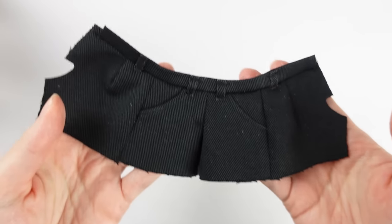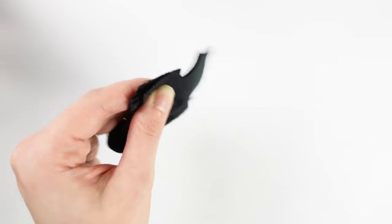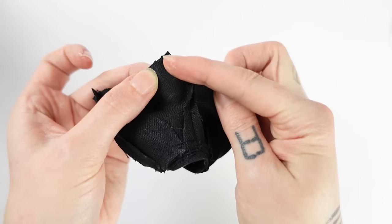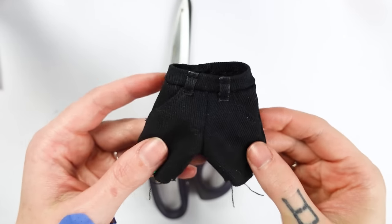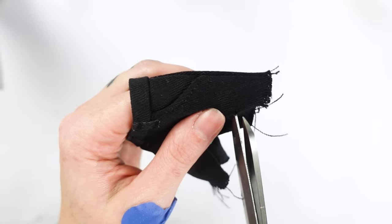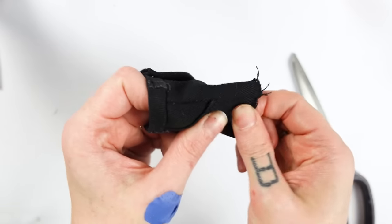We're almost done! Now I just need to fold the pants together and first sew the back seam, leaving a gap open for the closure. Then I join the crotch seam from one leg to the other. You might wonder why I didn't clean up the bottom seam. That is because I want the pants to have a distressed look, so I actually cut some small holes into the pants and stress and pull the threads a little bit. This will look super cool in the end.